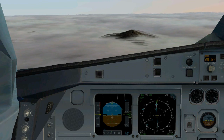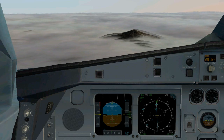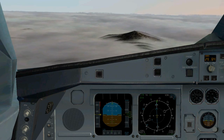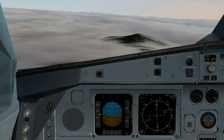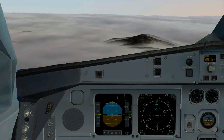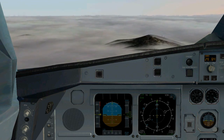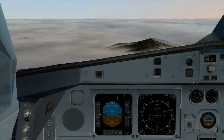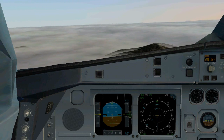As you remember from the approach plate briefing, we know that we are over checkpoint Doga when we're on a 198 heading to the Pogi VOR and we intercept a radial of 084 from Mission Bay VOR. Right here we're at the 084 radial from Mission Bay, so we're over Doga at about 4,100 feet and descending to 4,000.